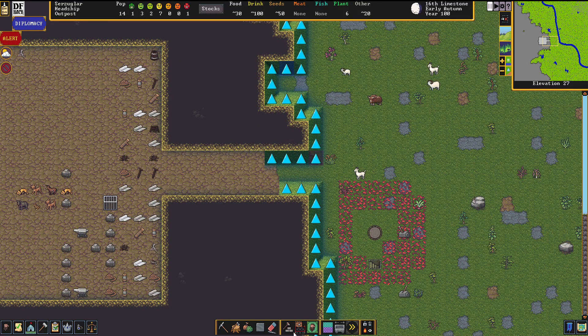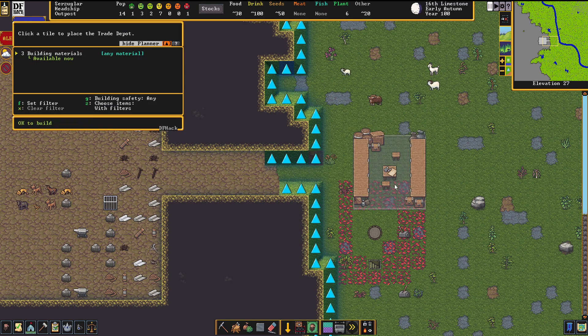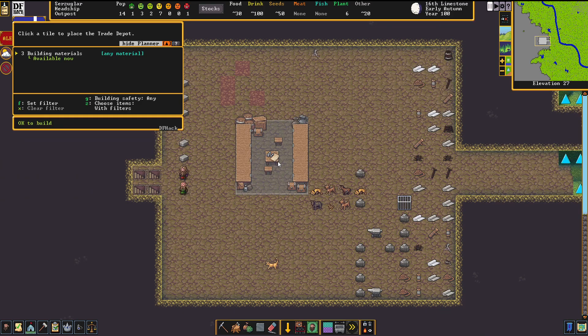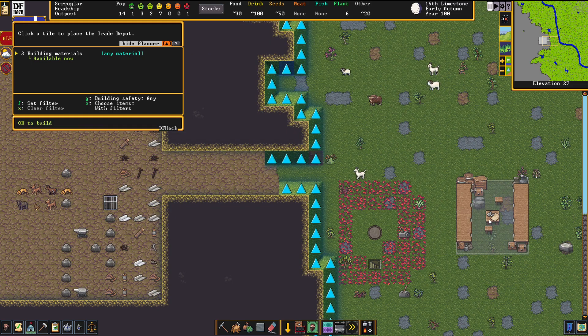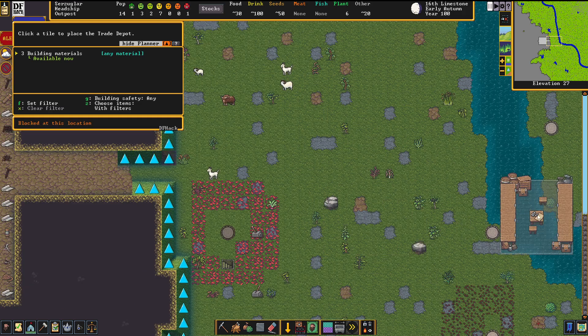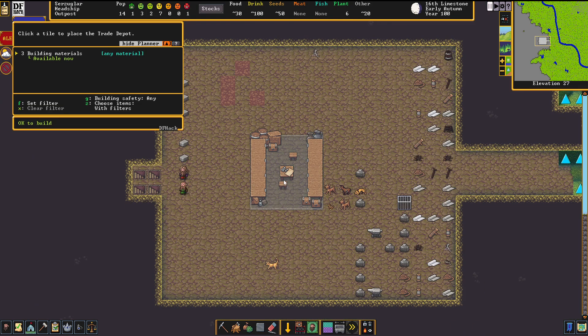The other thing that you need is a trade depot. This is where the trade caravan will land and unpack their stuff. What's also really important to note is that the entire entourage of the trade caravan will hang around that trade depot. So if the outside environment is particularly dangerous, take that into account.